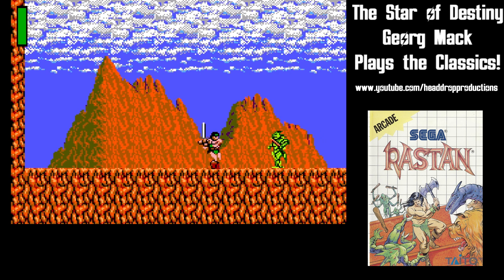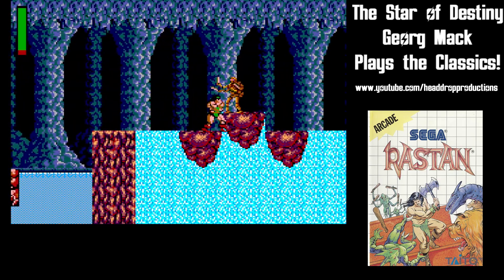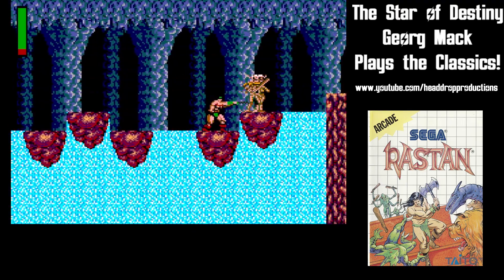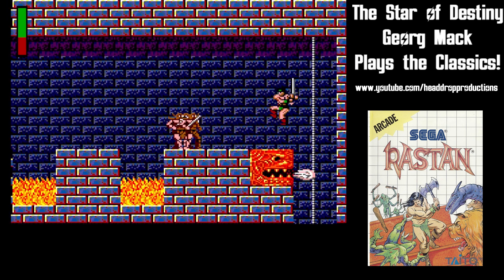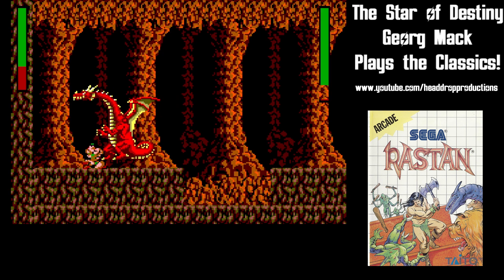Taito debuts in the U.S. on the Master System with this action platformer release. A princess has been kidnapped and taken to the farthest reaches of Semia. The king enlists the services of Rastan — Barbarian, Bounty Hunter, Thief. There are seven rounds, each with an outdoor level, an indoor level, and a boss fight.